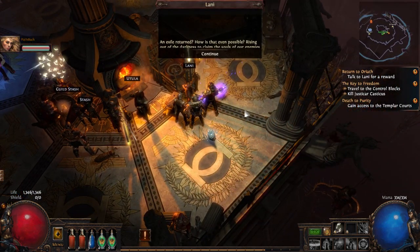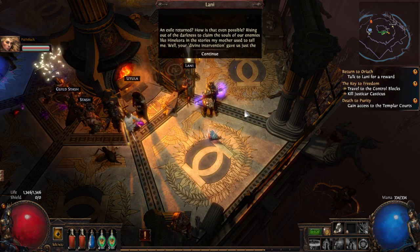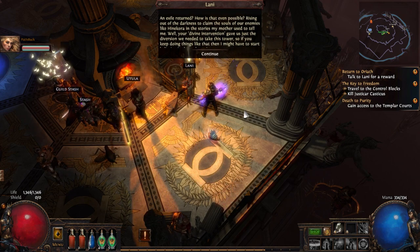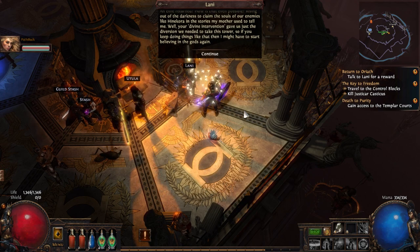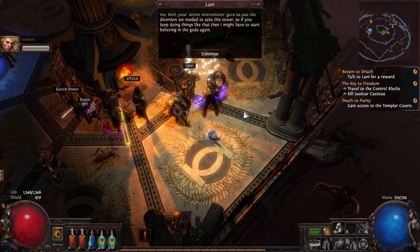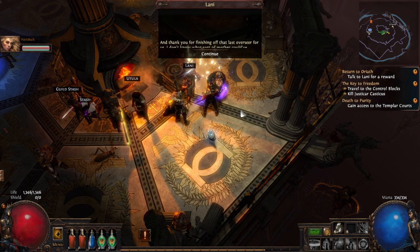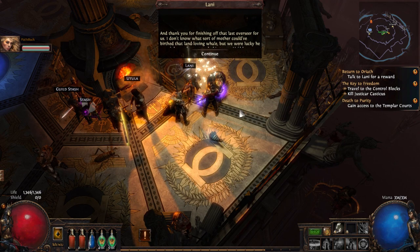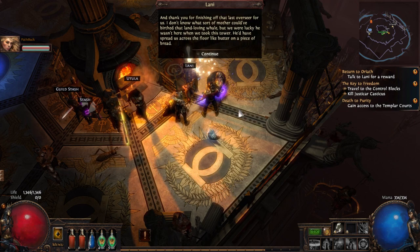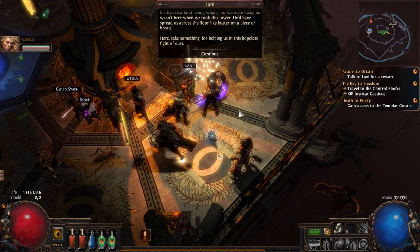Another NPC: 'Kuda, an exile returned - how was that even possible? Rising out of the darkness to claim the souls of our enemies like Hinekora in the stories my mother used to tell me. Your divine intervention gave us just the diversion we needed to take this tower. If you keep doing things like that I might have to start believing in the gods again. Thank you for finishing off that last overseer. I don't know what sort of mother birthed that land-loving whale, but we were lucky he wasn't here when we took this tower - he'd have spread us across the floor like butter on bread.'